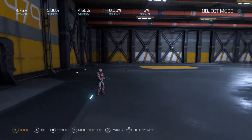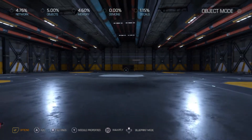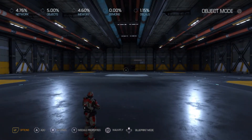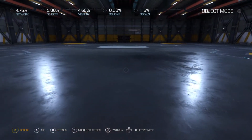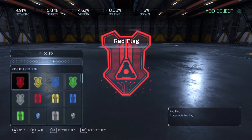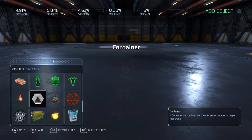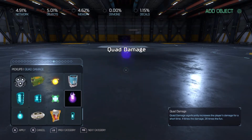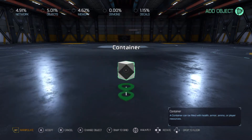Today I'm going to teach you guys how to make custom power-ups. There are some people wish were in the game, like invisibility, but it's not in here yet. There are power-ups in the game of course - berserk, haste, quad damage, and regeneration. That's pretty much all we've got for right now. Let's make a custom one that gives us our own ability.